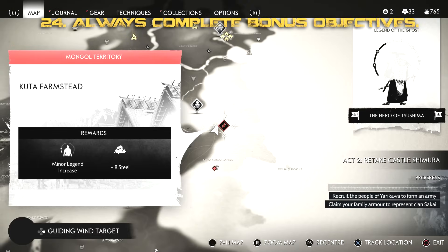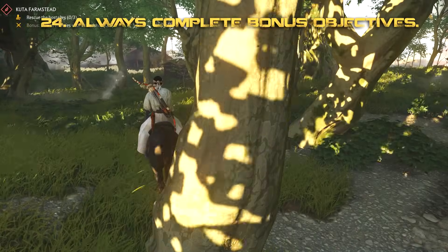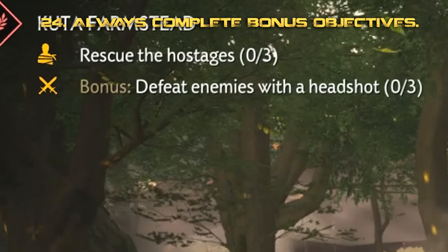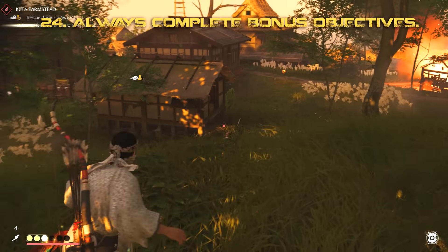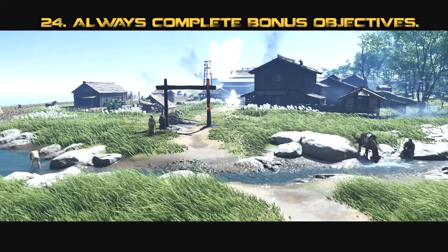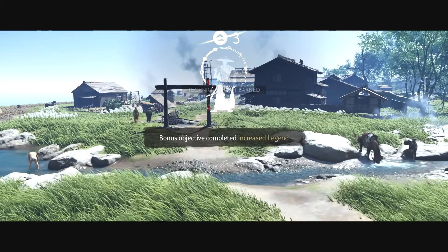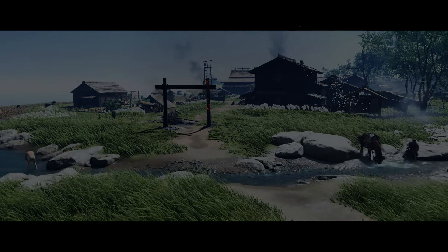When taking on any enemy camps or Mongol territories, pay attention to the bonus objectives — for example, taking out enemies with three headshots. Make sure you pick them up as often as you can; most aren't that difficult but they give you additional experience points. Your legend will increase further if you pick up every bonus objective — it's just a faster way of leveling up your character.